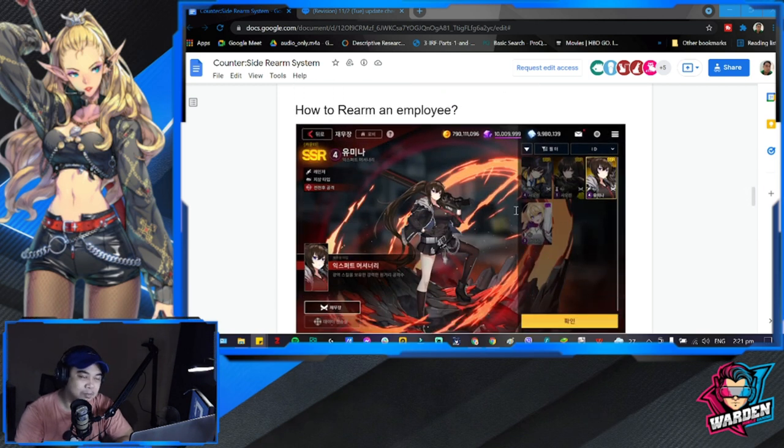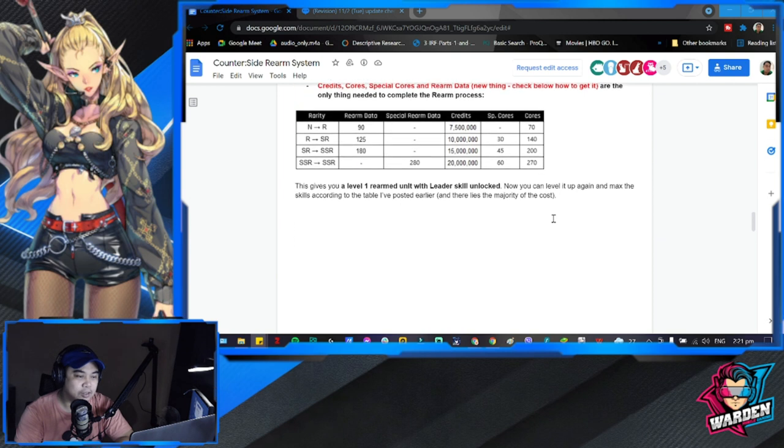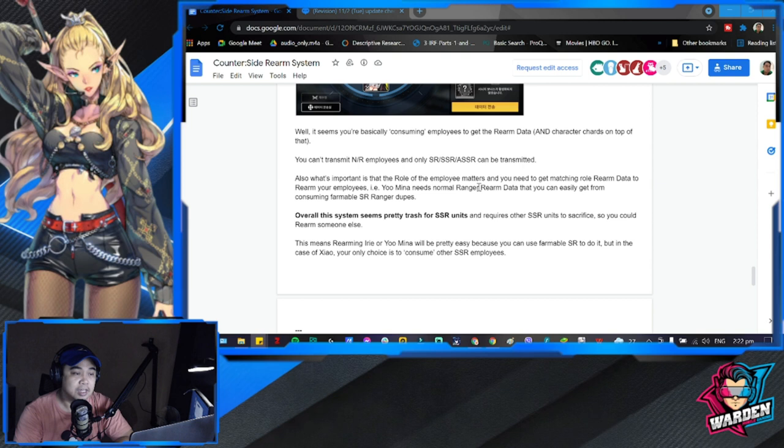The best employees to rearm are going to be your SRs, because you'll have a lot of SR copies and can actually farm them. For SSRs it's really, really hard to farm — I only have one extra SSR right now, which is Serapel since mine is already at level 110. This is going to be tough, especially if you are free-to-play. For whales it's also tough, but they have the resources to pull it off.